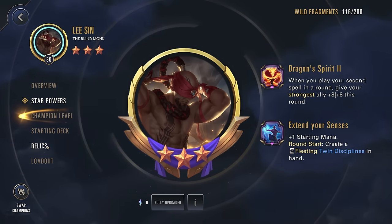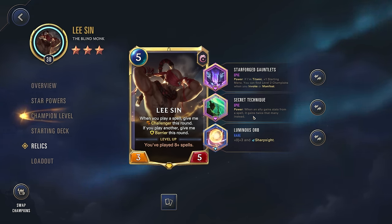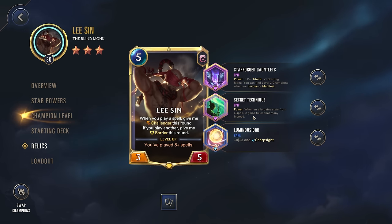Now for the build we're going with, we're going with Starforge Gauntlets power — if I'm Titanic, +1 starting mana. We're pairing that with the Luminous Orb so Lee Sin will have 8 health and count as Titanic. So we can get our ramp going a little bit earlier and have more mana to play with right at the start. We're also getting Secret Technique — when an ally gains stats from a spell, it gains twice that many instead. So we have these combat tricks and Secret Technique is just going to double those stats.